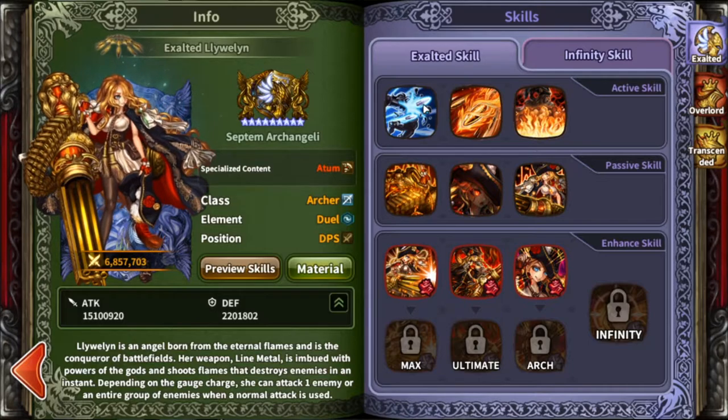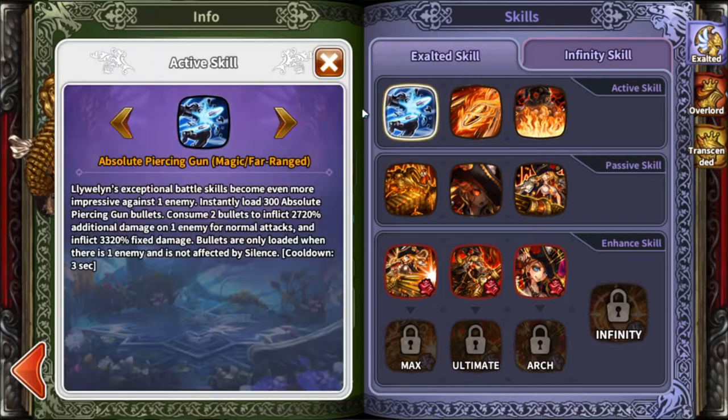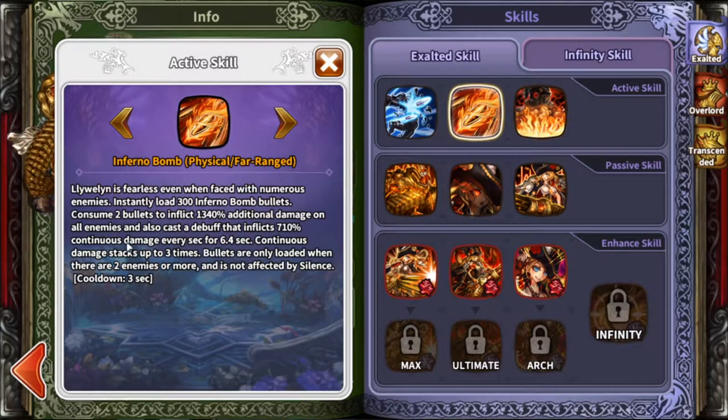Let me go ahead and go with the first skill and you guys will understand what all of that means. The first skill loads up magic bullets with fixed damage and all your normal attacks will do magic damage. But this only hits one enemy, and she'll mostly use this one if there's only one enemy. Her second skill though hits up to all enemies, loads physical bullets, and does damage over time as well.